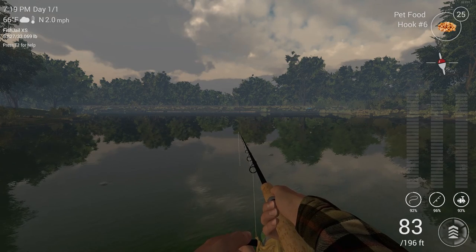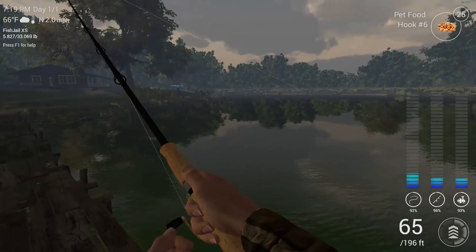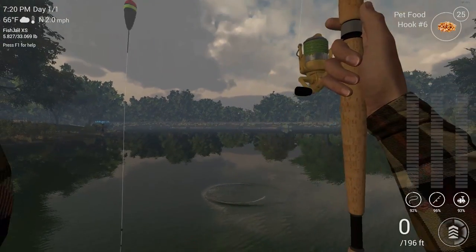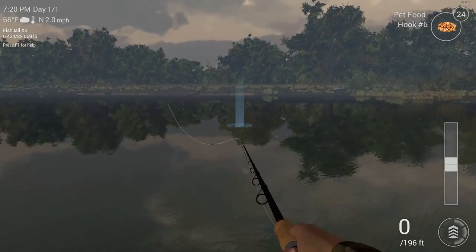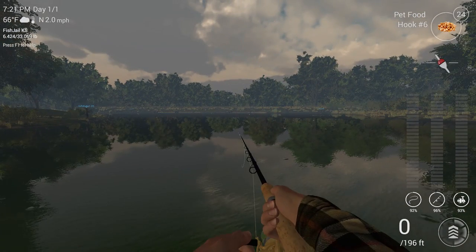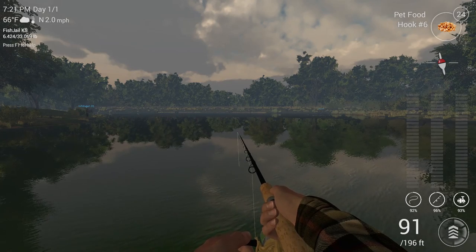We're going to see if we can catch a catfish — red-eared sunfish and catfish generally bite the most on pet food. This one looks like a catfish from the way it's moving in the water... Oh, another red ear. Red ears actually give you more experience than the catfish do here because these are the young channel catfish — not the full six-pounders. These are the little one-pound guys.